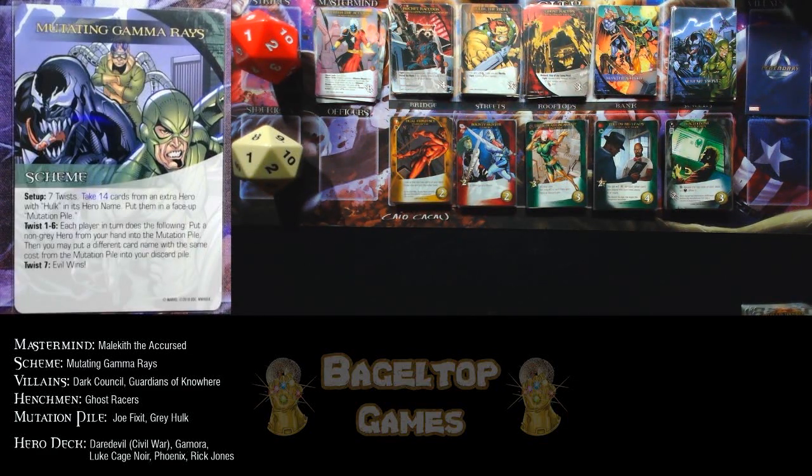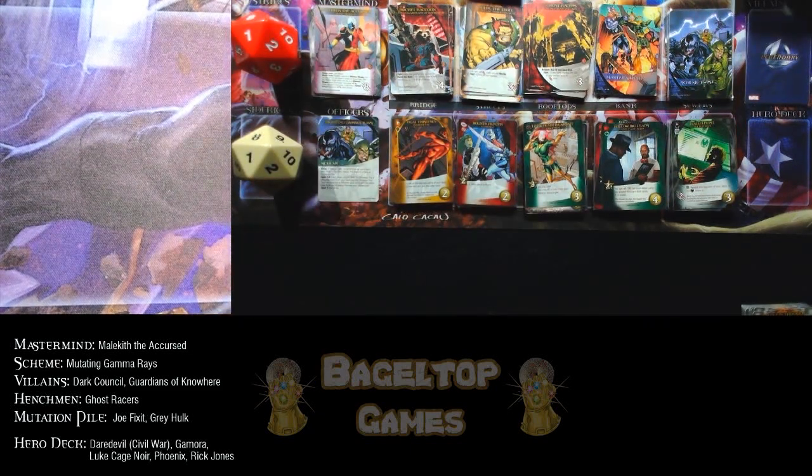Each twist, I have to swap one of the cards I have with a card in the mutation stack. It happens to be a stack of Joe Fixit Grey Hulk. I swap two cards at the same cost, but no matter what, on the seventh twist I lose. So the important thing is to KO Malekith as fast as possible. Let's assemble our decks.